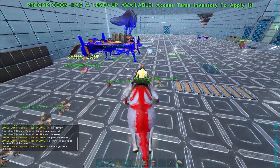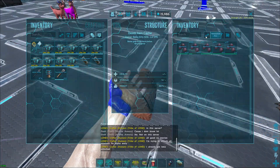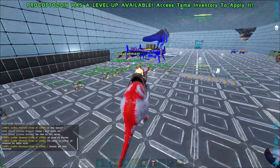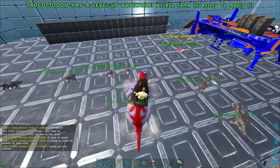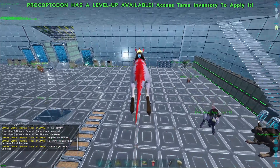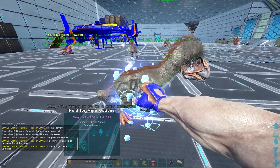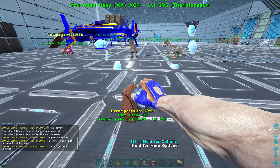With dinos like theris, sometimes you can get away with just popping them out, but most of the time they'll get stuck on the procoptodont. It's really easy to fix — you just jump to get out of it. Right there the procoptodont is stuck. Just jump and hold your backwards keys so you don't jump all the way across your base.